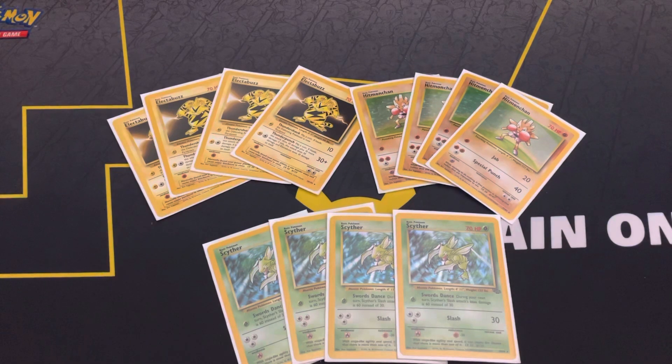Hitmonchan is one of my favorite Pokemon of all time. Jab costs one Fighting energy and does a solid 20 damage, and Special Punch for two Fighting and a Colorless does 40 — which is pretty good. It can knock out opposing Electabuzz.